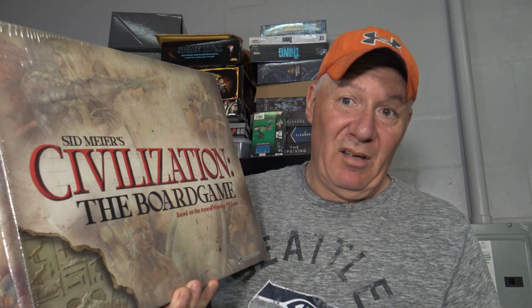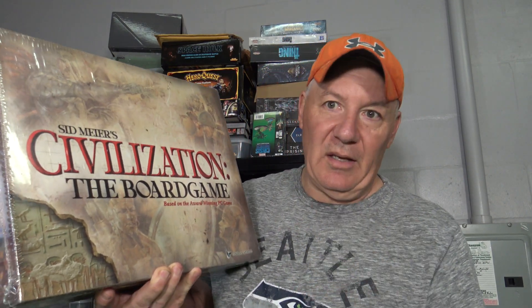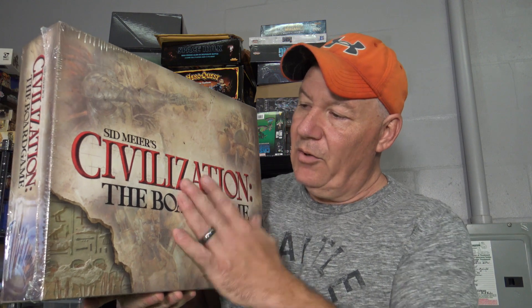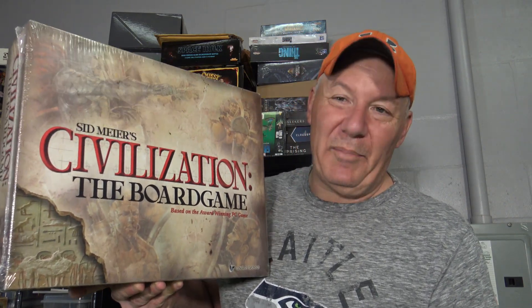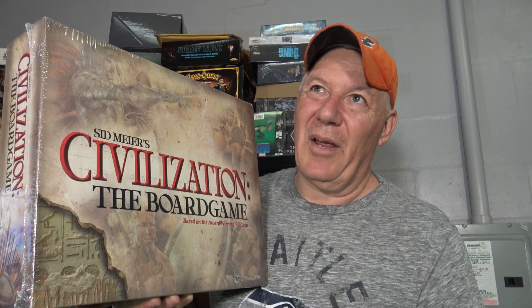Hey everybody, it's your old pal Rob. Today we are going to be taking a look at a game that made the top of our list of video game IPs — Sid Meier's Civilization. I have two copies and we are actually going to open up a sealed copy so we can show you right out of the box what it looks like. You can find these on eBay. This is a game by Glenn Drover, and I'm going to show you some things about the game. We'll do a live playthrough in a couple weeks where you'll see some adjustments we made to the rules. I promise you this is one you're going to want to pick up, and I'm going to show you why it's number one on my list — even though Doom and Gears of War are great, it wins by a slim thread. I just have so many great memories about this.